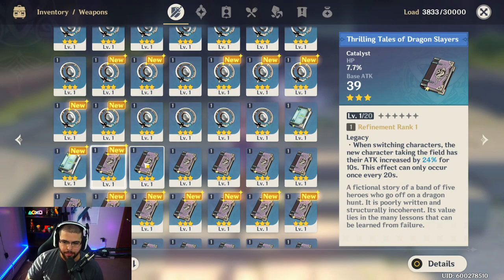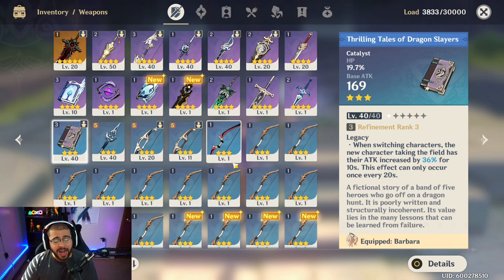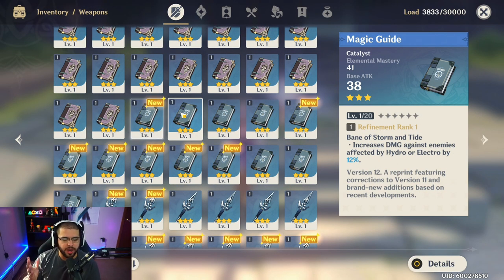The next catalyst is especially good on Barbara — when you switch characters, the new character taking the field has their attack increased by 24% for 10 seconds, with a 20-second cooldown. At max refinement I have it on my Barbara, and it increases attack by 36% for 10 seconds for whoever you switch into. Since Barbara's Elemental Skill heals the character on the field, switching out after using her E also gives that character a 36% attack increase. Very good catalyst for Barbara.